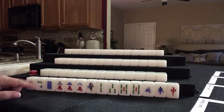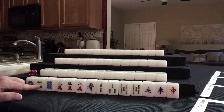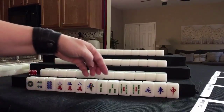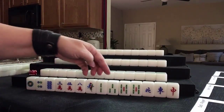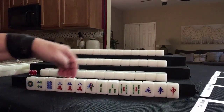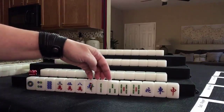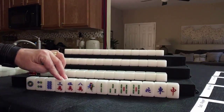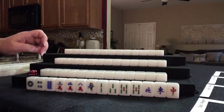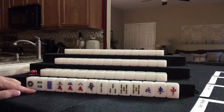Mixed shifted chows is something to consider if the tiles are close but not precisely 3-4-5, 3-4-5, 3-4-5. You could instead have 1-2-3, 2-3-4, 3-4-5 — that would be mixed shifted chows. So mixed triple chow or mixed shifted chows are both viable paths here.